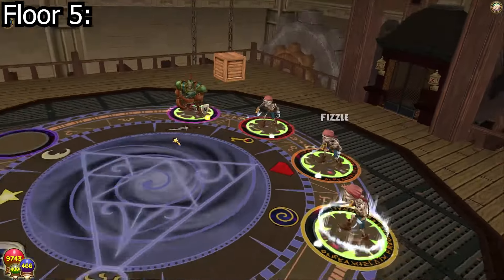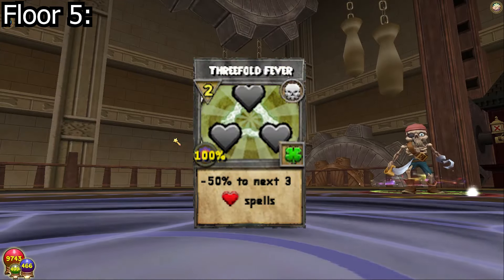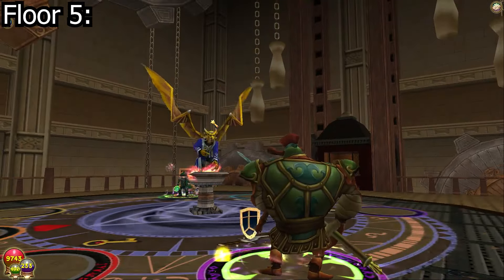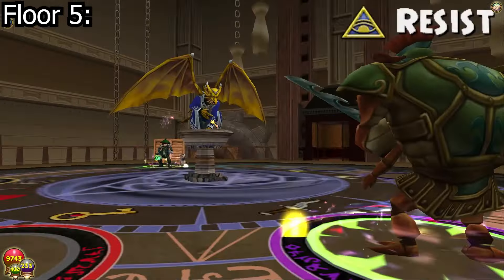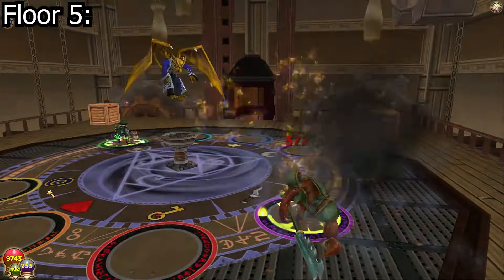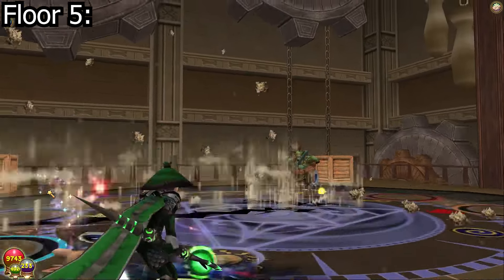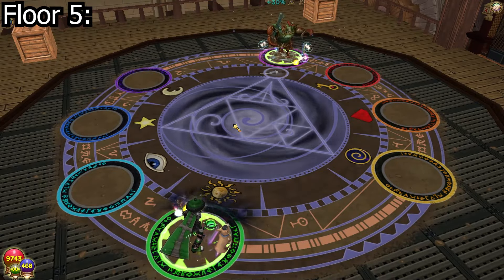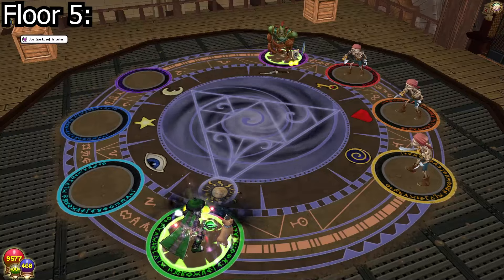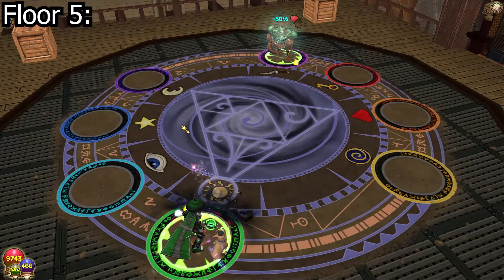When it comes to weaknesses, he will only remove one weakness at a time, so using anything like Threefold Fever will only take one negative charm away from him. Keep in mind this cheat only activates if his minions are on the field — if he is alone he will not activate this cheat by any means. That is why I was able to place a Feint on the boss without him removing the trap. You could potentially place a trap on him on the first turn as long as his minions are not there. If the minions were on the field and you fled and came back, you would not be able to place a trap on the first turn.